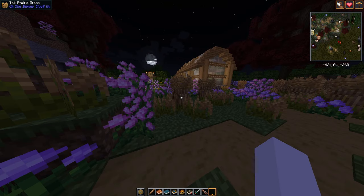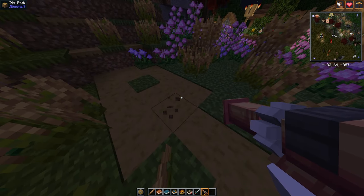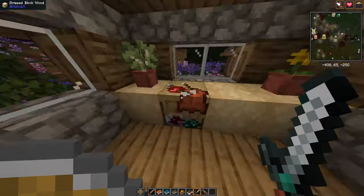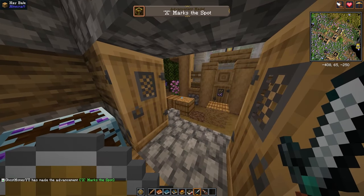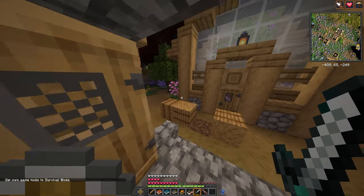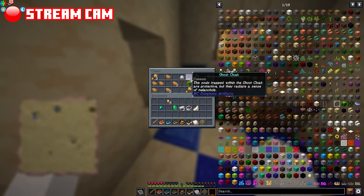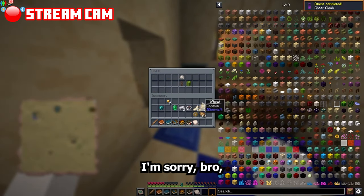One thing worth mentioning is that the game should always spawn you right by a village — I started two new worlds and both times I spawned right in front of one. I'm not 100% sure if there is a criminal system like Dawncraft's, where stealing from chests makes villagers hate you, but when I streamed this I got a weird prompt when taking from village chests, so definitely be careful. I took it anyway, but proceed with caution.